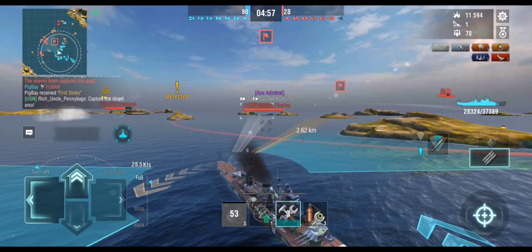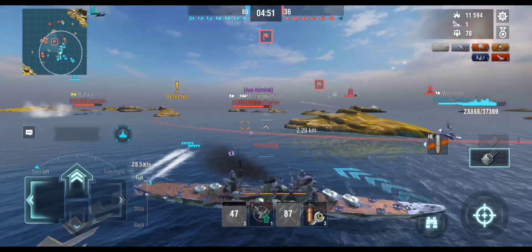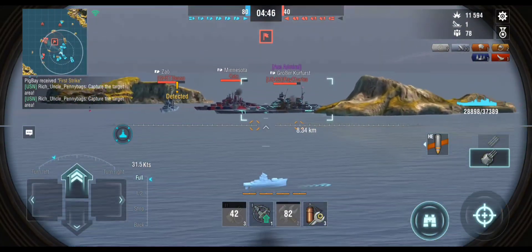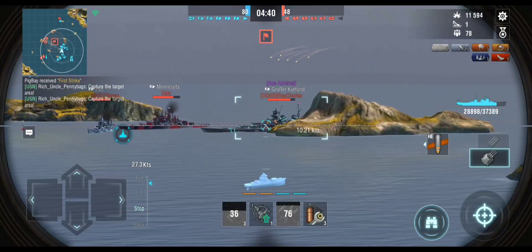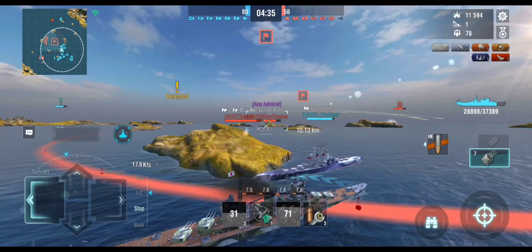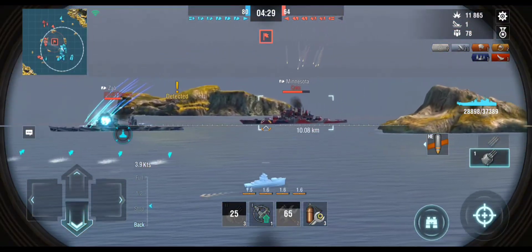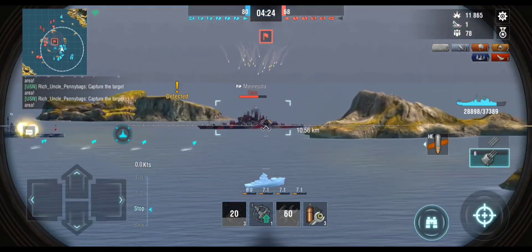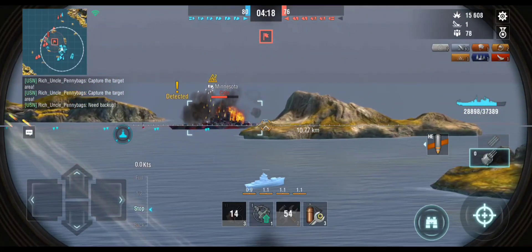The strongest position for a Zao, Takao, or Ibuki is going to be a kiting position, and the reason for that is just the torp angles. If I'm bow-in those torpedo angles are atrocious, but kiting puts me in a stronger position to utilize them. Skill-wise you get Defensive Fire Alert and Precise Aiming — honestly the only useful one is Precise Aiming. That Defensive Fire Alert is just good for firework shows; I honestly forget to use it.